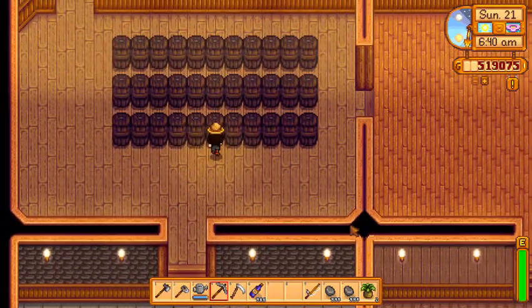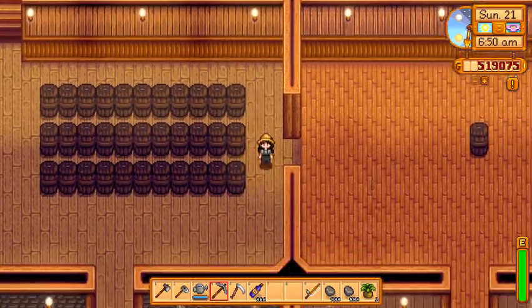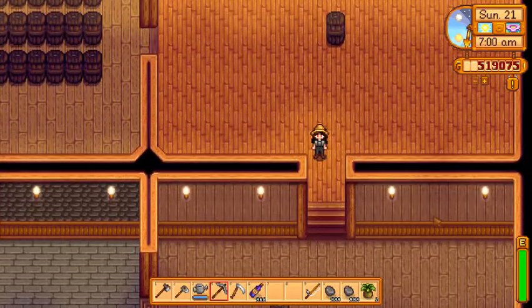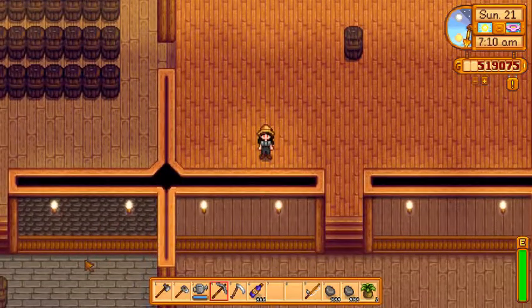If you want a bar up here like Gus's bar, or a saloon, or a more homely feel — I'm pretty sure these two rooms are mostly blank no matter which one you choose. So if you do have the additional decorations in that one and that one, you've still got tons of space.